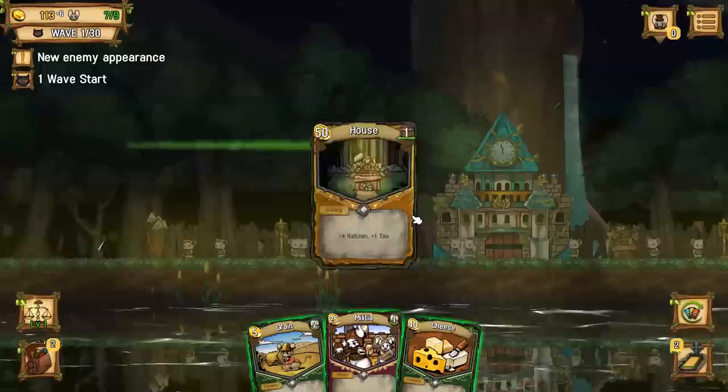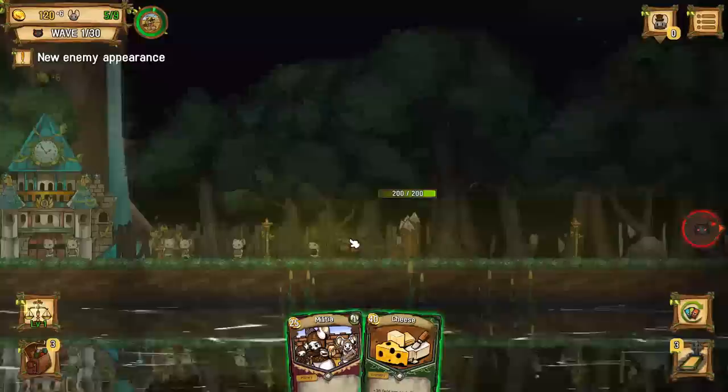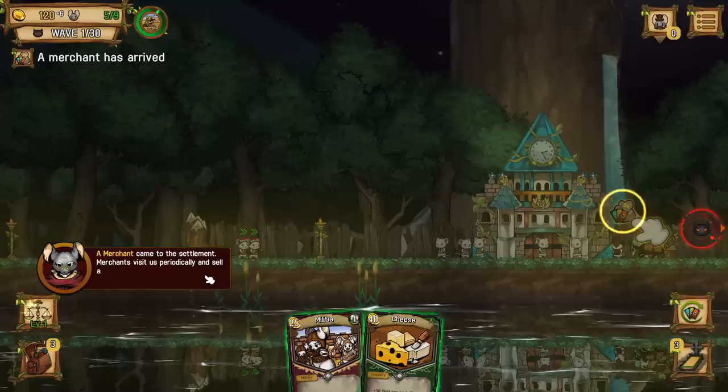All right, cool. So we can build a house - give me a house card. I'll take a house card, house card sounds good. We pay five and then 50 seconds later we get 60 gold. Let's do that. That sounds like a good thing to prep for.